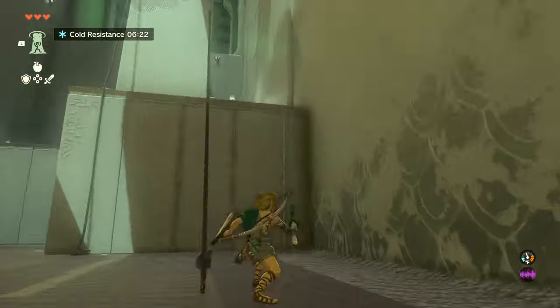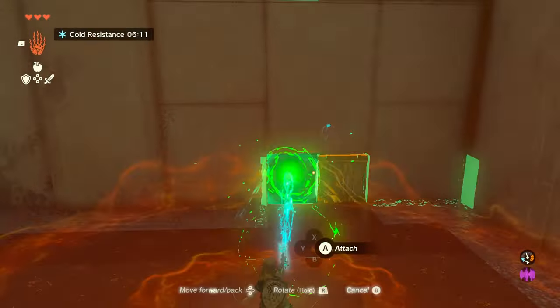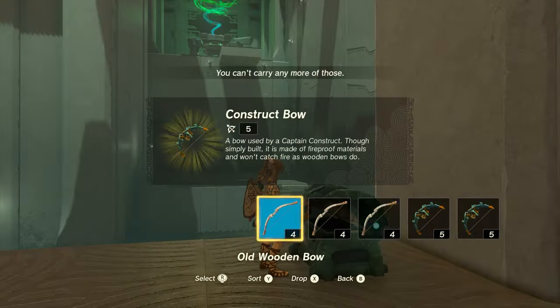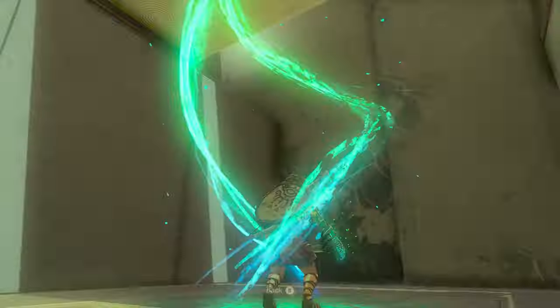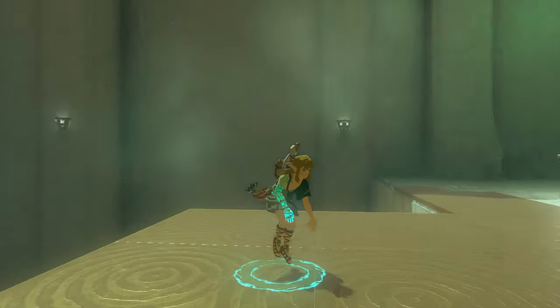Once you get into the area with the construct, defeat him, and then cut the ropes that are holding up the stone bridge. Behind you are some boxes that you can move out of the way, and then go into the alcove to use Ascend again to reach a chest. Then just use Ascend underneath the bridge and underneath the moving platforms to reach the shrine's exit — it's as easy as that.